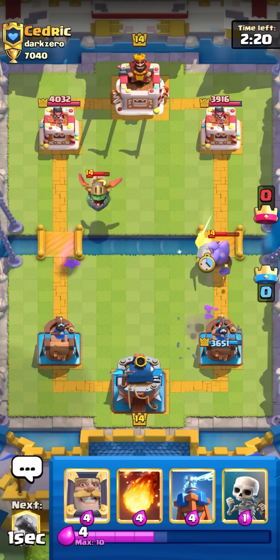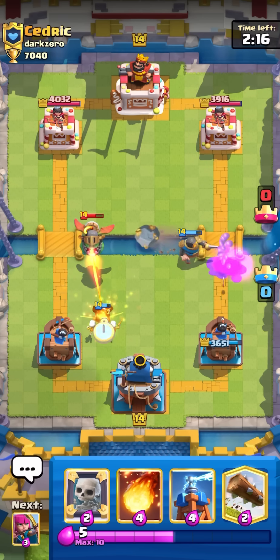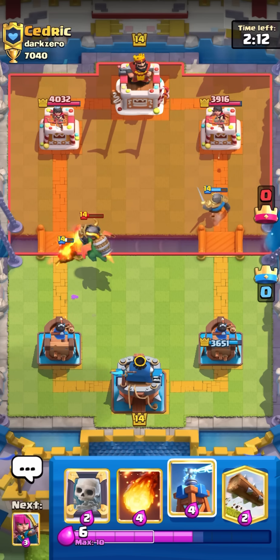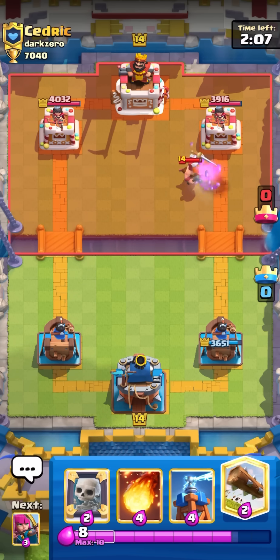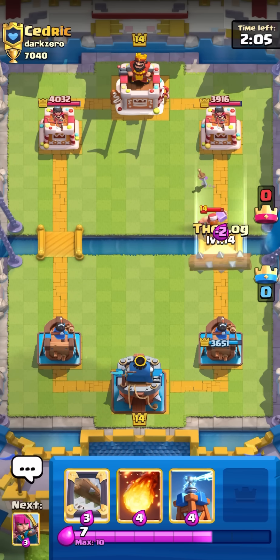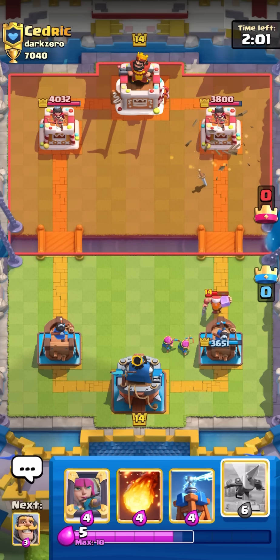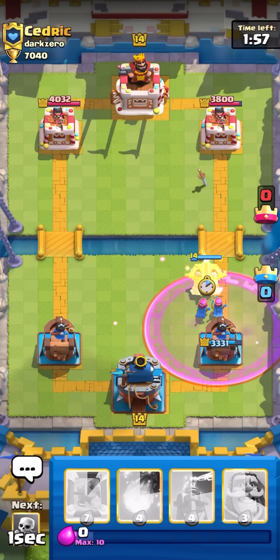Unfortunately I'm gonna get one hit on my tower which is kind of annoying. Also, having no ice spirit, I think this matchup gets difficult - but maybe we can get some clutch mirror teslas off and that could help us out. Let's see what happens.